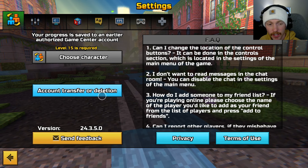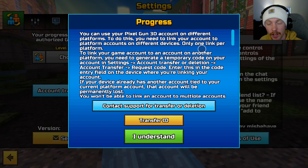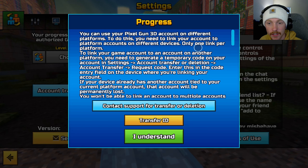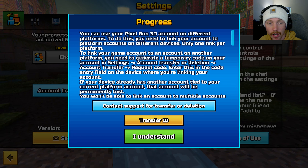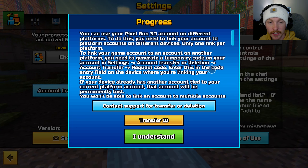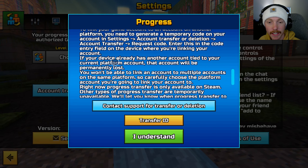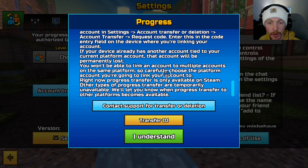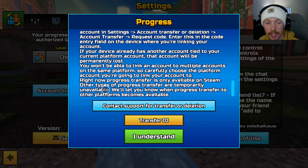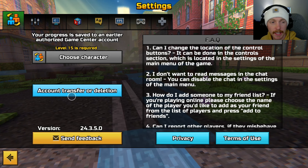Another important thing to go over is the account transfer. You can use your Pixel Gun 3D account on different platforms. To do this, you need to link your account to platform accounts on different devices — only one link per platform. To link your game account, you need to generate a temporary code under settings, account transfer slash deletion, account transfer request code, then enter it on the device where you're linking. If your device already has another account tied to your current platform, that account will be permanently lost. Right now, progress transfer is only available on Steam — other types are temporarily unavailable.